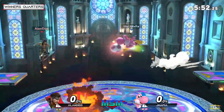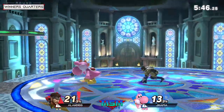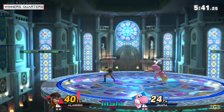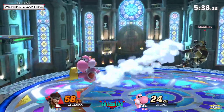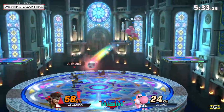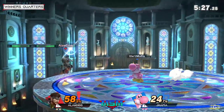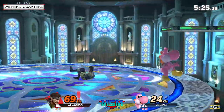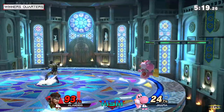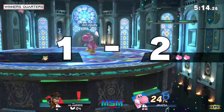That could have easily swung heavily in Alan's favor, but JMafia makes it even. Nice out-of-shield option. JMafia understands: if there's no follow-up, read how the opponent reacts — some opponents go for a preemptive tech and you can get a tech chase off that. There's the egg — preempt the forward air. He knows the first thing Alan might do is quickly mash out, so he reads accordingly.